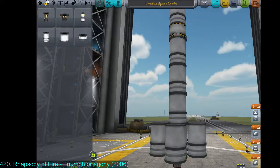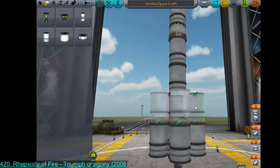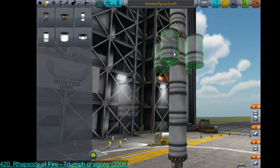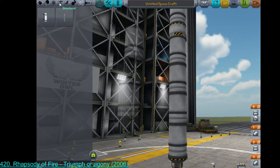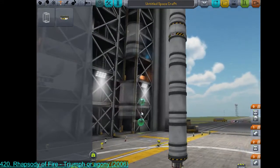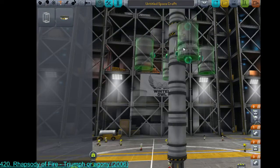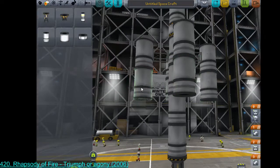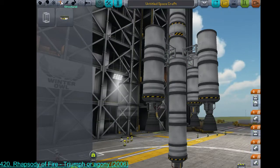We don't have radial decouplers yet, so magnifying the amount of power we're throwing out is still just going to be a matter of building a single giant homogenous stack of parts. Throw some more support struts in through the modular girder segments — highly useful, highly durable as we learned from our first test flight. There's going to be a lot of wobble, but it'll probably work to mitigate that by dividing subsidiary engines up among multiple girders.